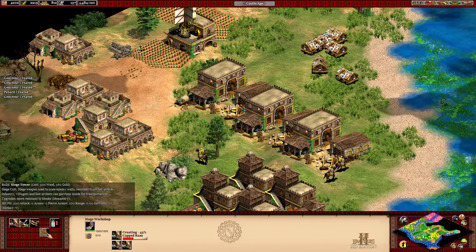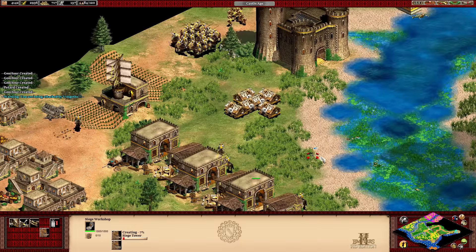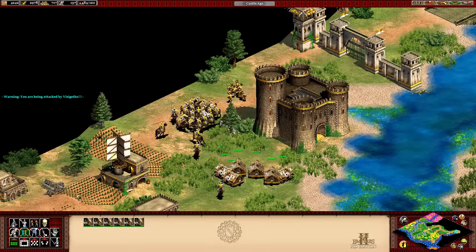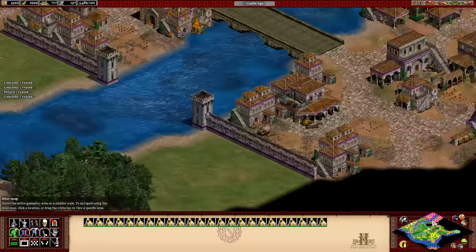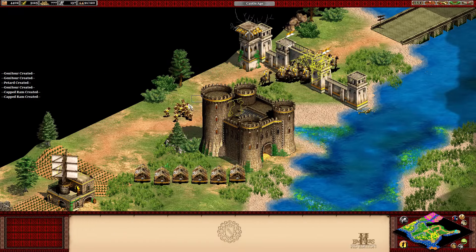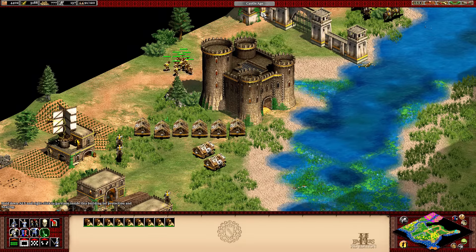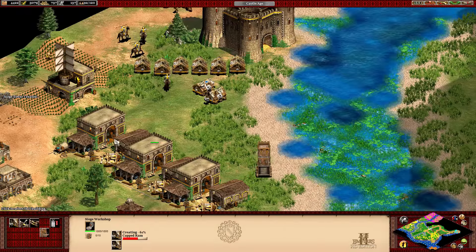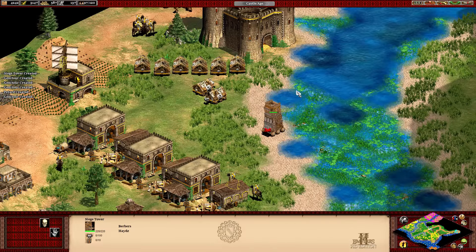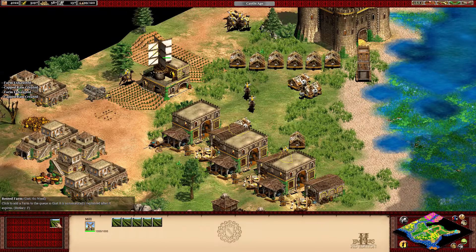Is that a new unit? A Siege Tower - let's create one of those, I just want to see what they are. You fill it up with units and drive it up to a tower wall. I would just drive that in as a troll move. I've got a high population cap - I didn't realize how many units I had.